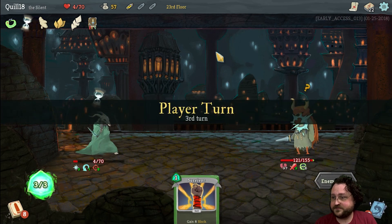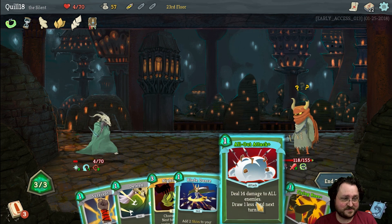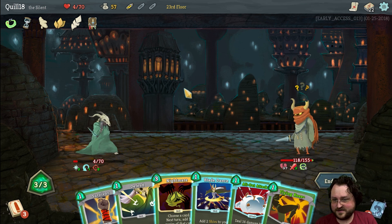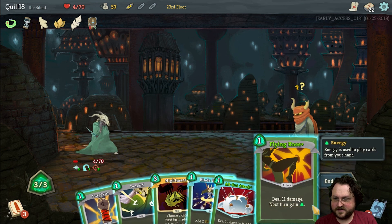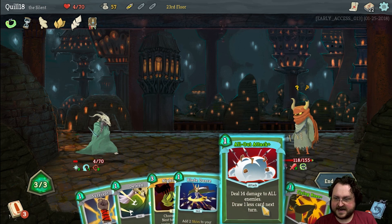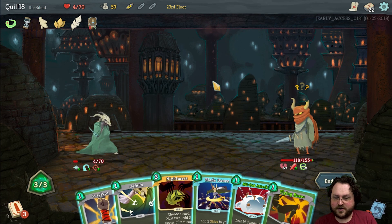So we're at four hit points and he's alone. I don't know if he's going to be summoning more. I think I'd Nightmare the Blade Dance, just in case he summons more dudes — next turn he'll summon more dudes. I'm just going to Nightmare the All-Out Attack so I'll have three All-Out Attacks in my hand next turn. It's a horrible idea, I know — I won't have any card draws.